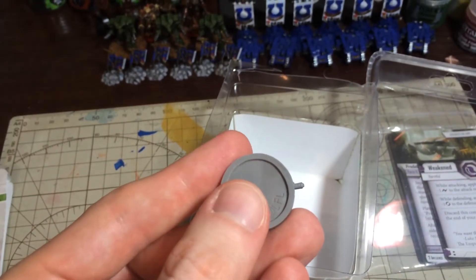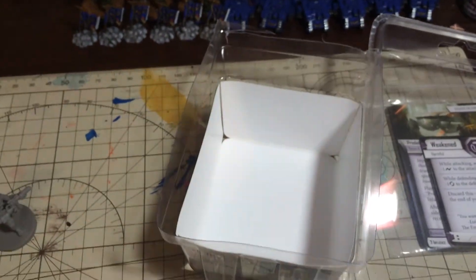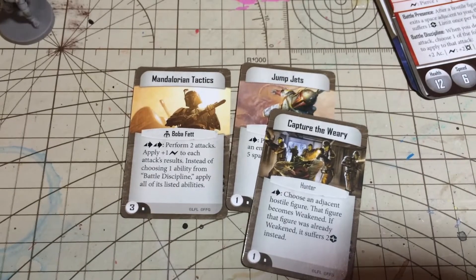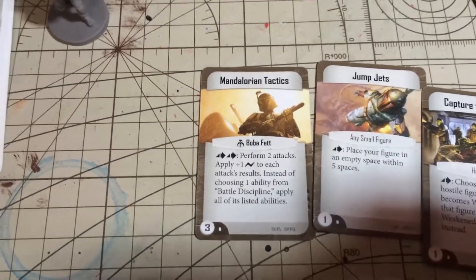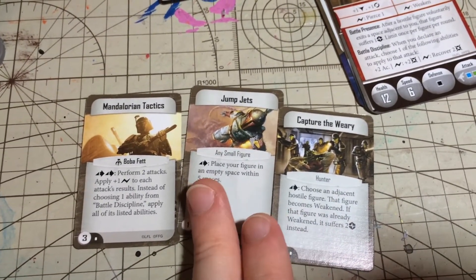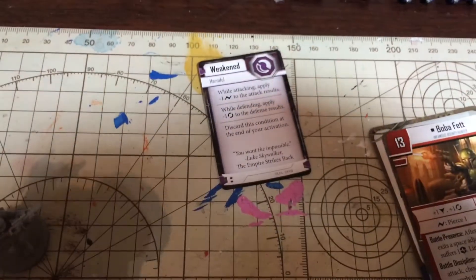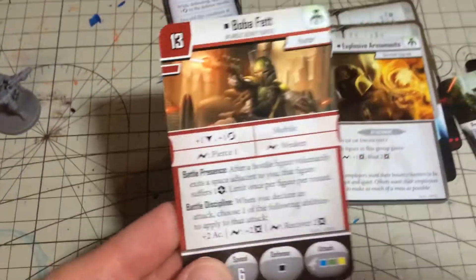Good job, Fancy Flight. Let's have a look at the cards and then we should call it a day. We've got the command cards for the Skirmish game: Capture the Weary, Jump Jets, and Mandalorian Tactics — one of them being unique to Boba Fett, and the others used by any small figure and then by Hunters. That's kind of cool. We've got the status card — the weakened status — and we've got Boba Fett himself.